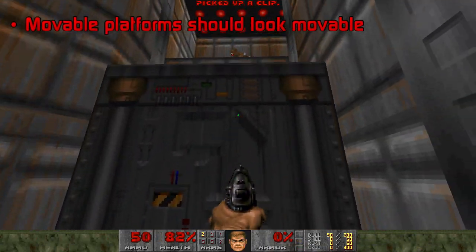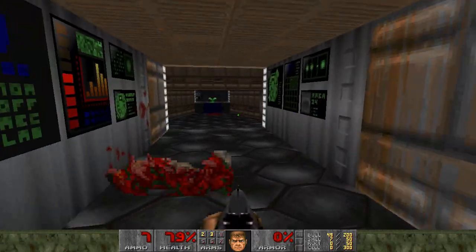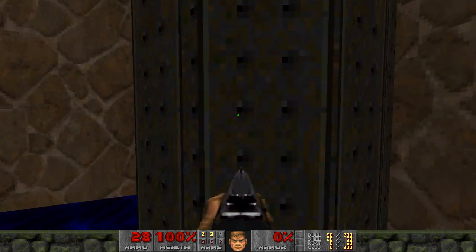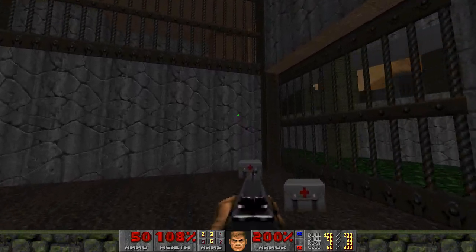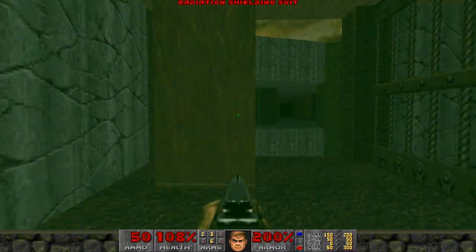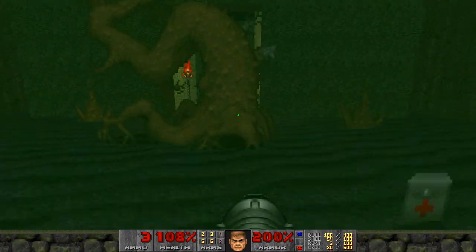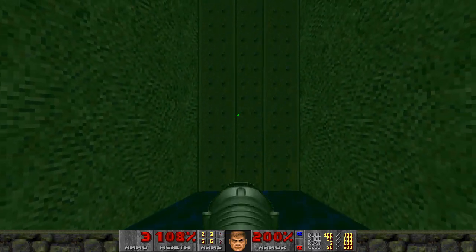Moveable platforms should look moveable. Platforms are a little more difficult still, and are an interesting case because in the iWads they're illustrated with textures that mean different things in different places. There's the Plat 1 texture, which is nice and clear, but often a platform that can be pulled down to get you out of harmful liquid will have the Support 2 or Support 3 texture on it. It's interesting that in different contexts these textures mean completely different things to a Doom player — on very narrow lines they're just a visual border, but on wider surfaces they're likely under a non-usable walkway. It's only in the in-between case that Doom players will see them as textures to try pressing. Therefore if you want to indicate a pullable platform, the only consistent rule seems to be that it should be different from the non-usable walls around it, and you can cue the player further by using a texture with a vertical stripe pattern like Support 2 and Support 3.